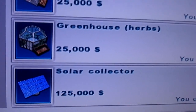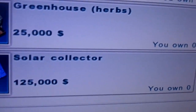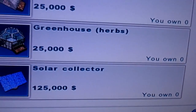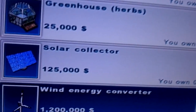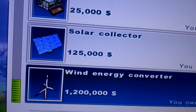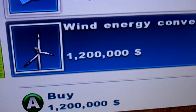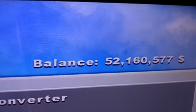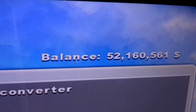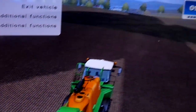Let me just move the camera so you can see. We own zero solar panels now because we sold our previous ones. We've got wind energy converters - one costs 1,200,000 - and we actually own 27 at the minute. As it stands now, we've got a balance of 52 million dollars and it's still growing. There are no cheats or anything like that, it's just good practice.